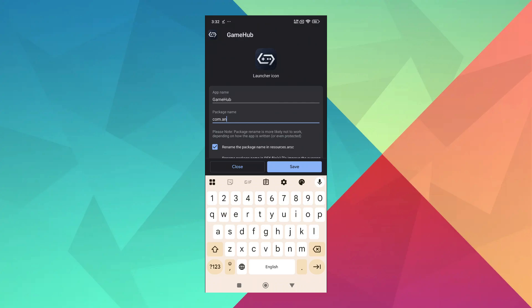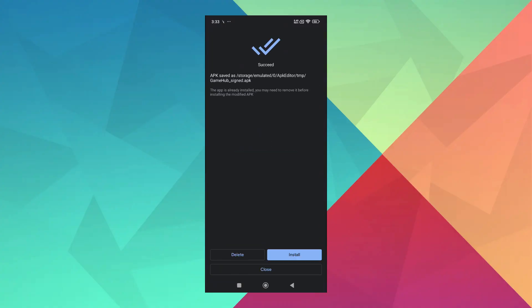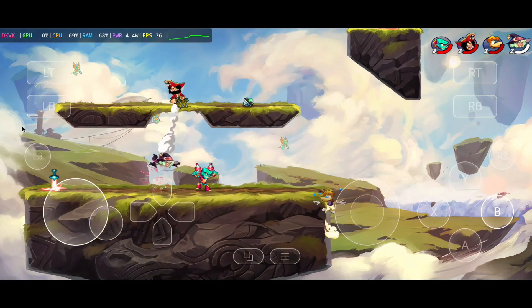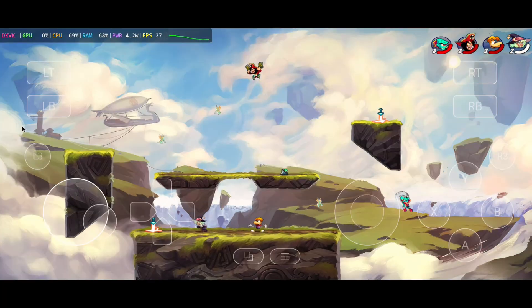Replace the package name with a benchmarking package name. The most effective ones are com.antutu.abenchmark or com.antutu.benchmark.full. Save the APK and install it like any normal app. Make sure you uninstall the original version first to avoid conflicts.